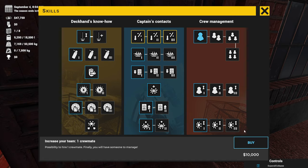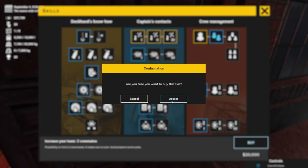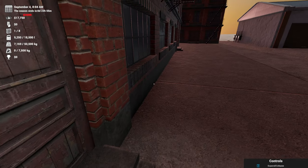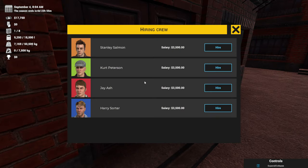Crew management is going to be $10,000 - we've got $47,000 so let's buy one slot for right now. Actually let's buy two, that's going to be another $20. So that's it for right now, we can get two crew members. Let's go over here and see what's available.